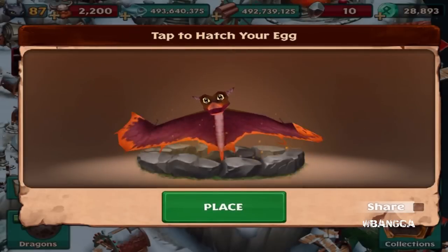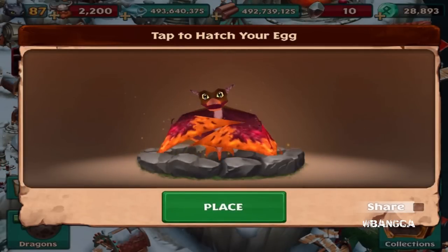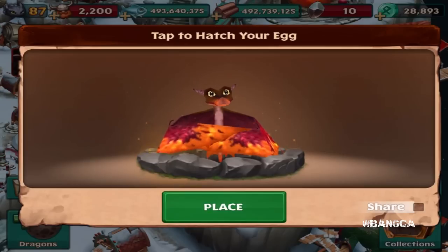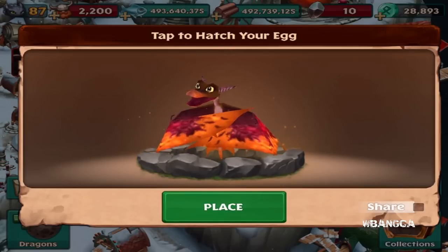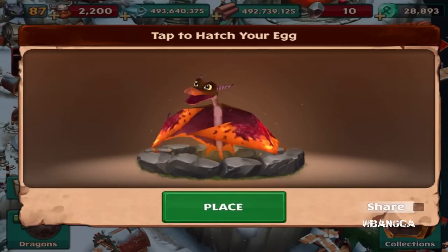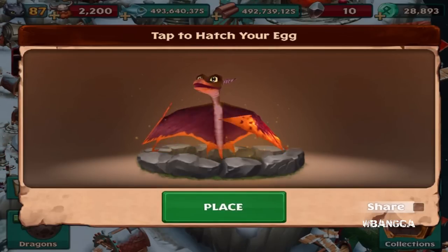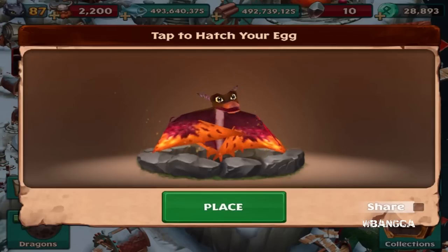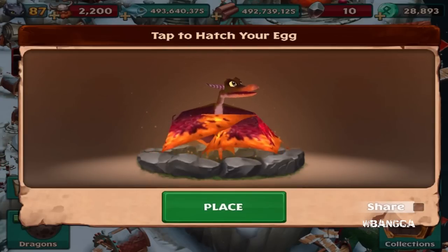Alright, we're gonna hatch it - and there it is, the Axe Wing dragon! Like all premium dragons, it has a special kind of aura or breath, which is gonna be really cool to check out. You'll notice that this dragon looks like a bat in my opinion - look at it, it really does look like a bat. Except it's more of an adorable bat.